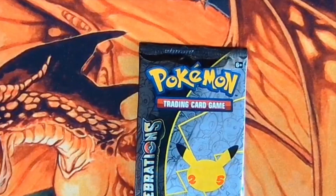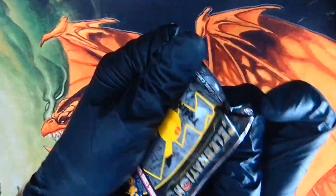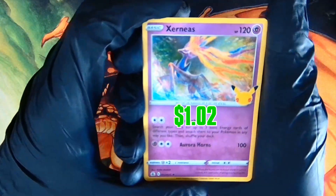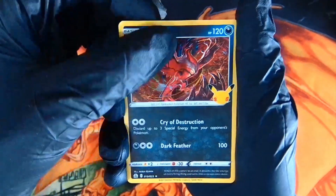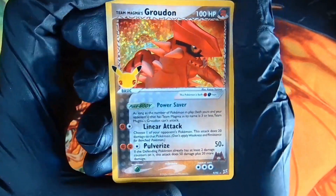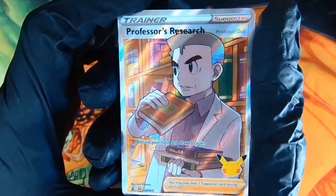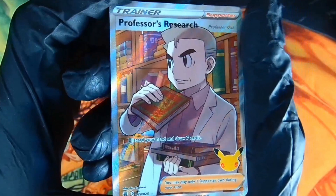We'll open this last pack here — some Pokémon Celebrations, 25th anniversary. We accidentally busted it. And the reveal — got ourselves a Xerneas, Yveltal, Team Magma's Groudon. And last — Full Art Professor's Research. We got Oak putting back his books. Holy shit. Just go ahead and look at this. Wow.